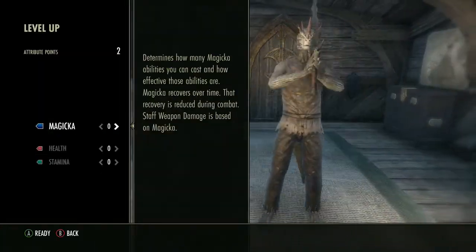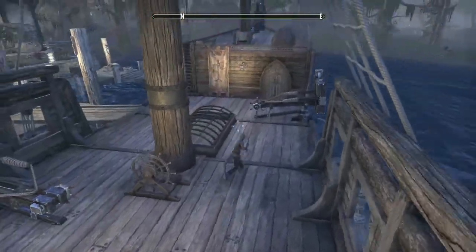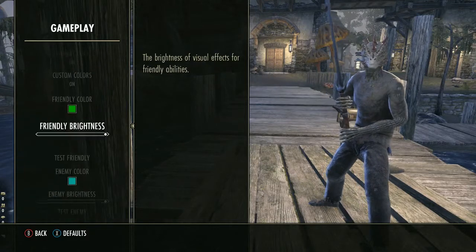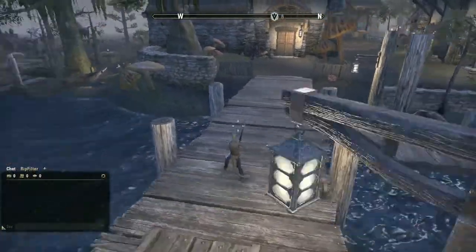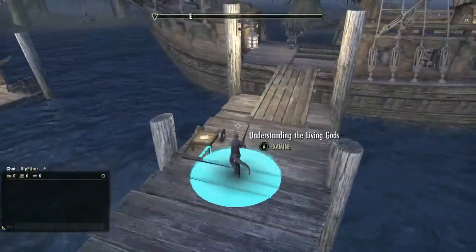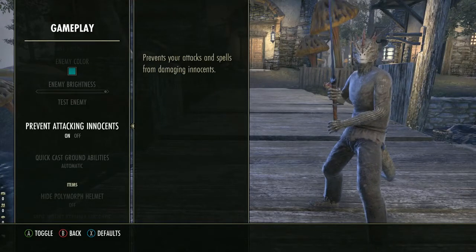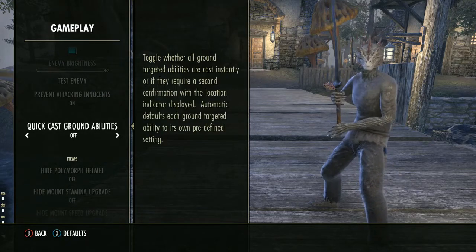The first thing you do when you start is claim your rewards and since we're going magicka, that's where we'll put our stat point. Go into Options > Gameplay. You can change the color of friendly AOEs and enemy AOEs — I like a clear color since fire damage can be confusing. I turn 'Prevent Attacking Innocents' on so you don't accidentally attack an innocent NPC.